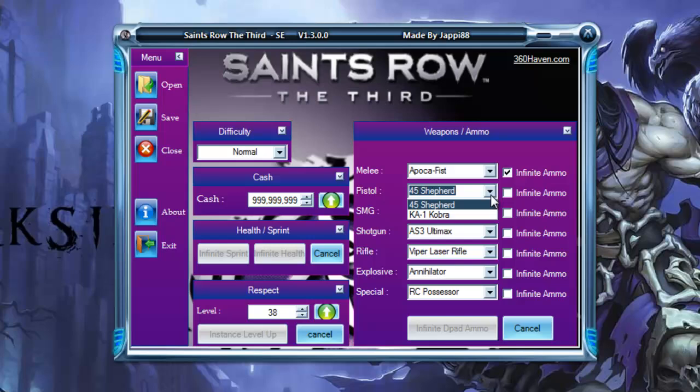For pistols, there's the .44 or .45 Shepherd which is a magnum, and the KA1 Cobra which is a single-fire pistol. The magnum has a delay on the fire unless you upgrade it all the way. For submachine guns, the top two are normal SMGs and the last one is an electronic blue SMG with a recharge mechanic if you shoot it too long.